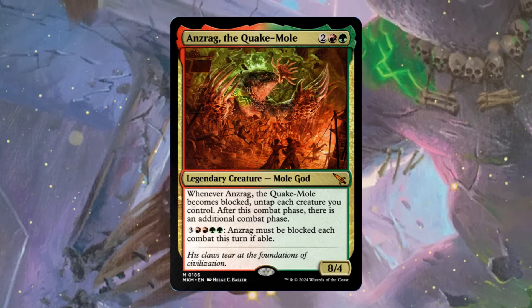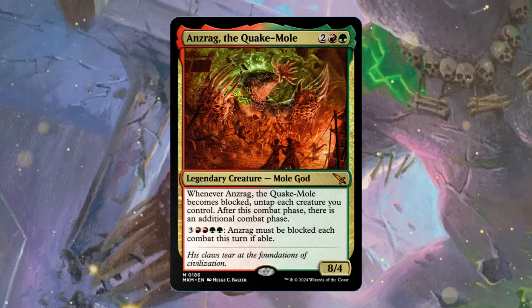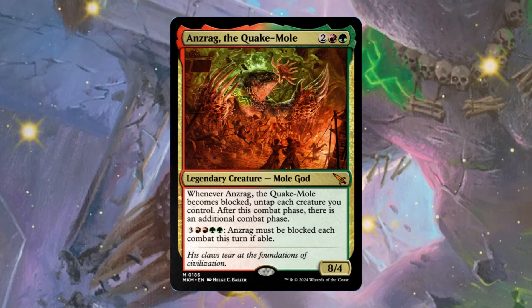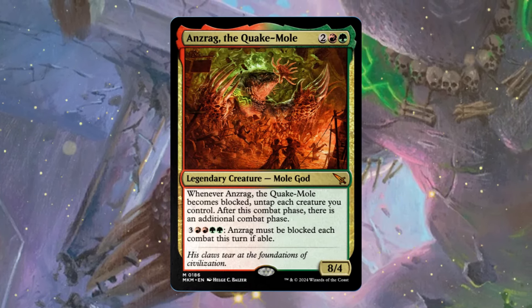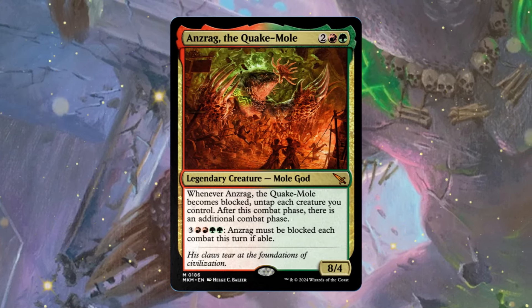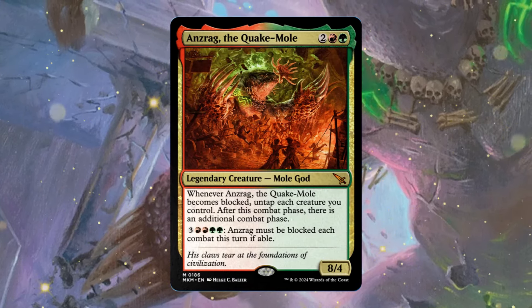The Mole God costs two red and a green, and it's an 8/4. It has the ability: whenever it becomes blocked, untap each creature you control — after this combat phase there's an additional combat phase. It also has the activated ability of paying three, two red, and two green: it must be blocked each combat this turn if able.